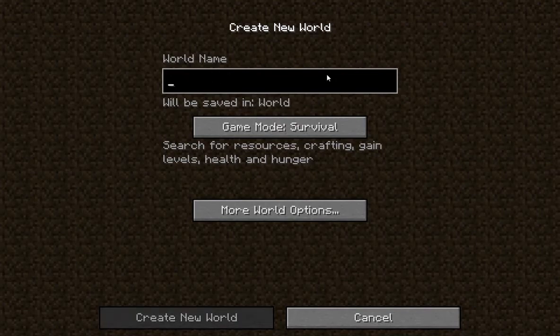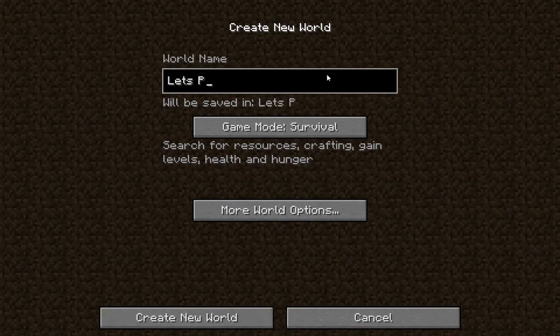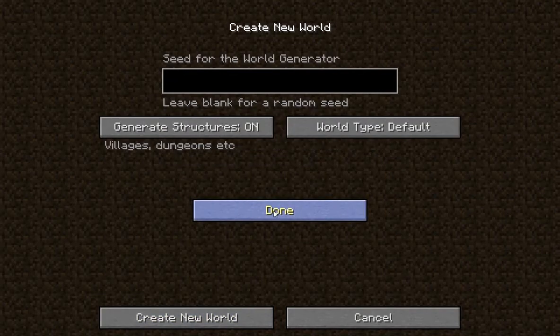First, we're going to create a new world — just so I can easily identify this world. More world options. Industrial Revolution. Just for fun, of course. Done.